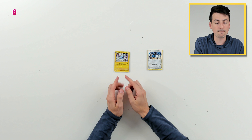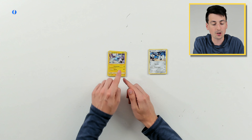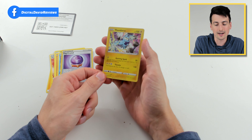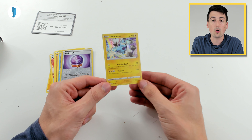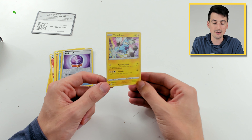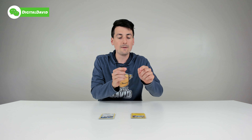If we judge it just based off of the rares that we pulled and their current market value, the winner is going to be Chilling Reign with our Thundurus card. This is worth a whopping 73 cents on the market today, and our Lucario card is only worth 25 cents in today's market. So the winner is clear — at nearly three times the value, it's Chilling Reign with our Thundurus holo rare.